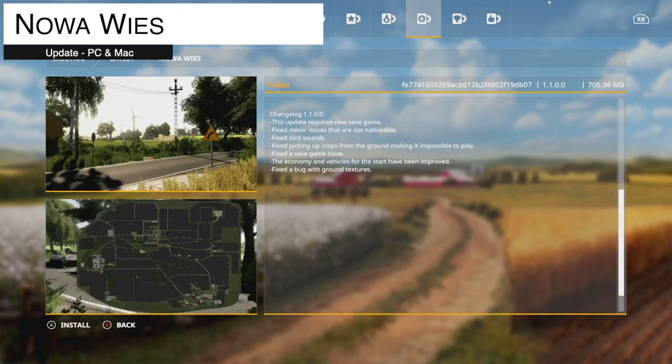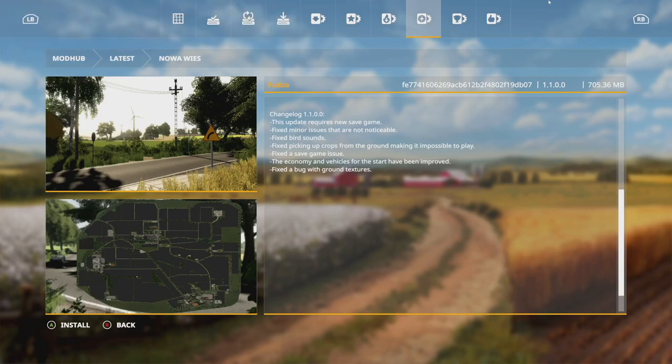Moving into mod updates for PC and Mac. First is the map Noah Weiss, Changelog version 1.1 — this update requires a new game save. The changelog includes fixed minor issues, fixed bird sounds, fixed picking up of crops from the ground which was making it impossible to play, fixed a game save issue, and the economy and vehicles for the start have been improved. Also fixed a bug with the ground textures.